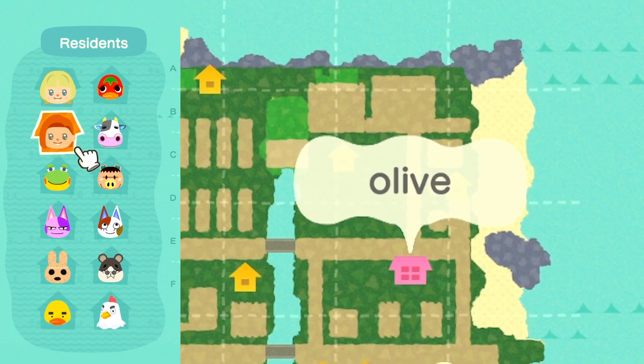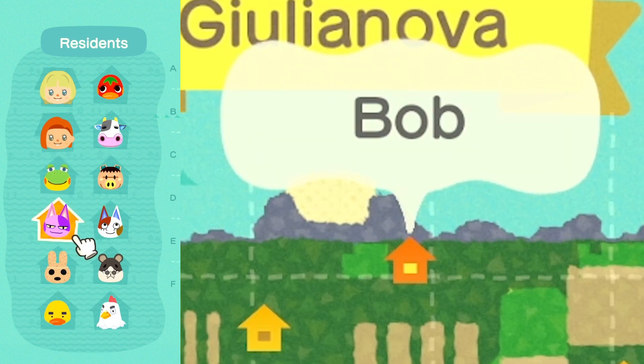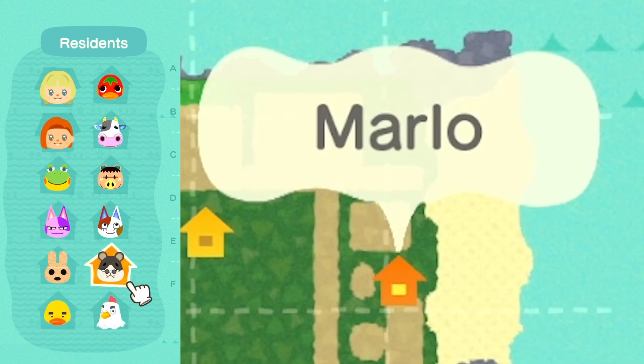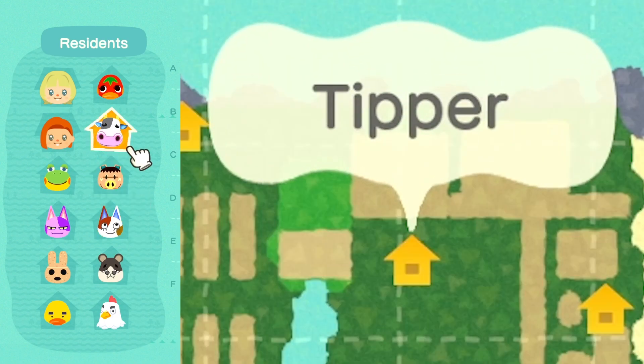So I have me, Olive, Violet, Henry, Bob, Coco, Joey, Goose, Marlo, Pearl, Spork, Tipper, and Ketchup living on the island.